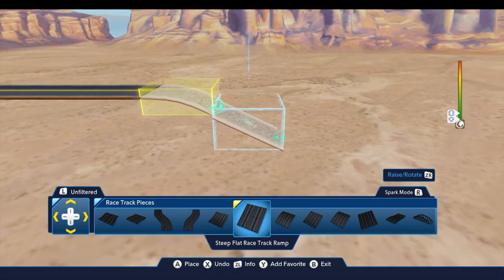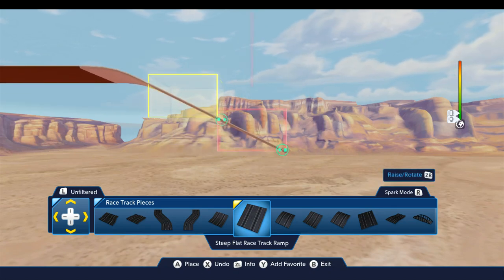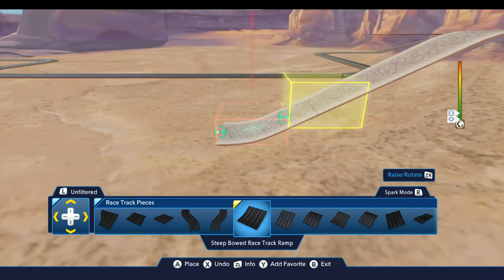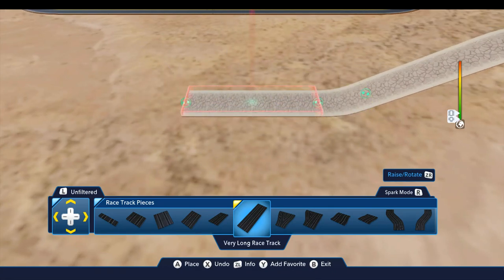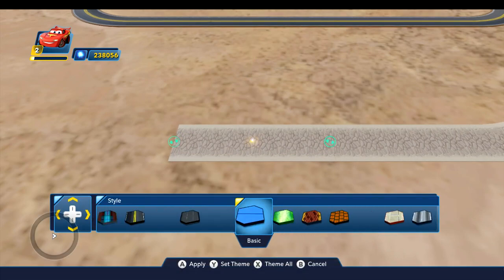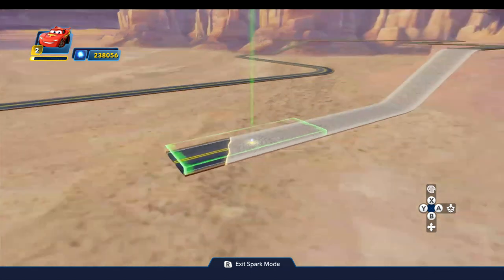That goes down one block, but the steep ramp goes down two blocks. Since we're going down a total of six, that means I need two of these. At this point we've gone down five blocks; the steep bowed piece at the bottom puts us at six, so we are now down at the same level as the rest of the racetrack — and this gets us to ground level. Then we're going to put in a very long piece. Now we'll put in another long piece, but this one we're going to switch back to the Cars theme, because part of this piece will be visible. That should update here in a moment — there it goes. So that gets us back down onto the ground.